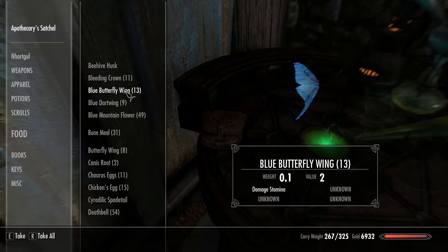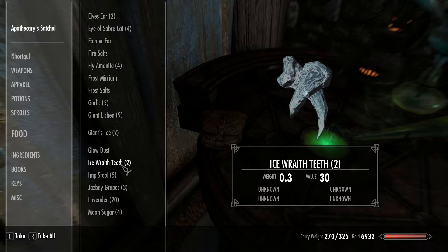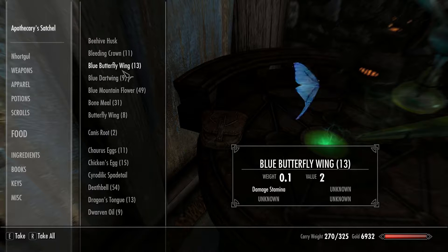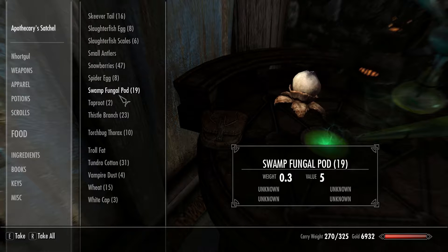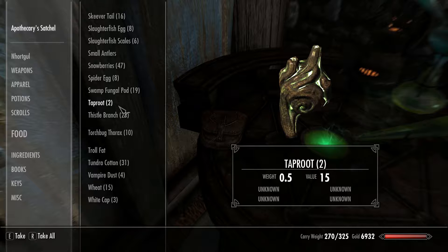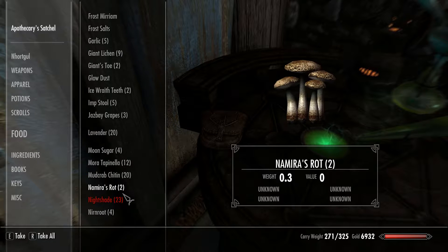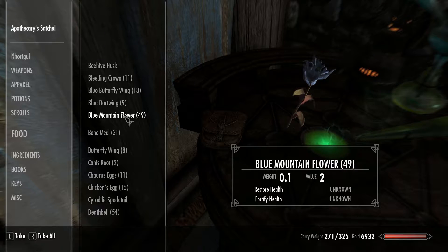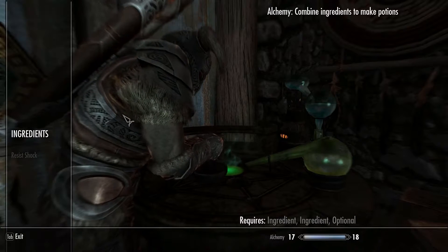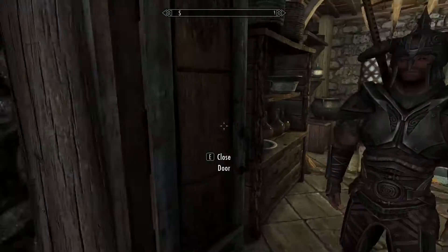Let's see — glowing mushroom, that was one ingredient. Was it blue butterfly wing? Taproot? Sabercat? No, I don't have any Sabercat stuff. I think blister wart is one of the other ingredients for a fortify smithing potion, but I don't have any of that. Potion failed. Let's quit alchemy and go talk to Arcadia.